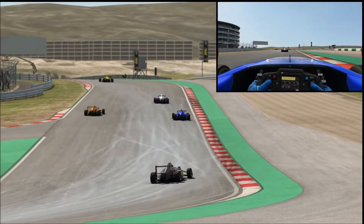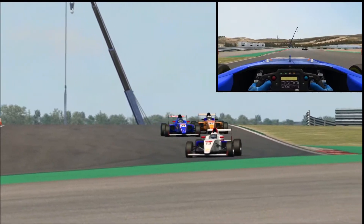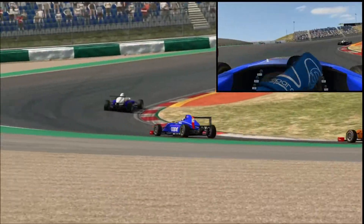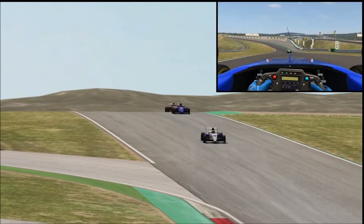And you see there the orange car got it wrong on the exit, and I see them on the radar, so I give them plenty of space. Pulling ahead, being very aware that they're behind, trying to hold as much speed through the section as I can. Don't want to give them a chance to make a lunge.